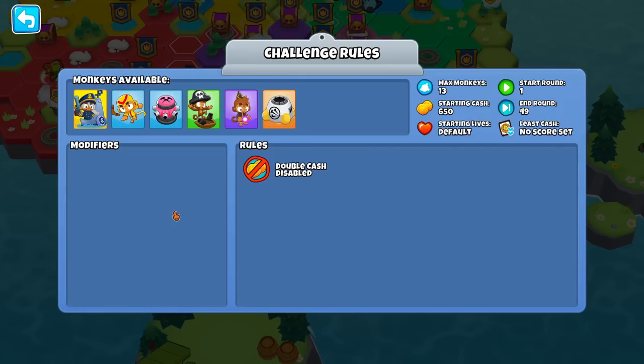It doesn't look like there are many modifiers for challenges, or if there are, they're very slight. For example, this one has 13 max monkeys — it's very unlikely that you'll hit that, especially when you're trying to get the least amount of cash possible.